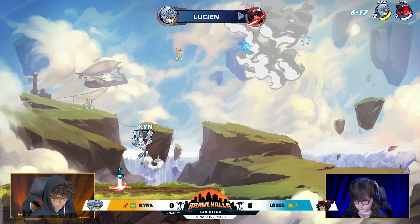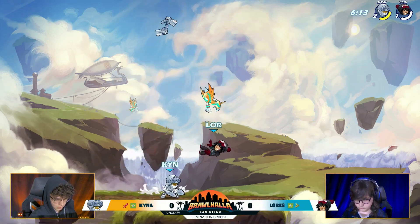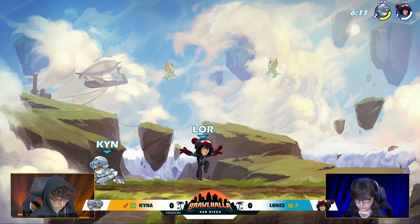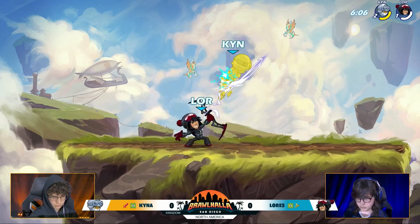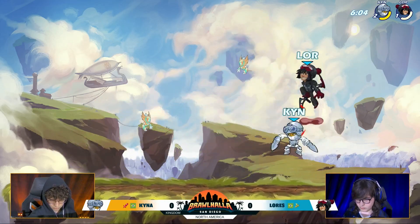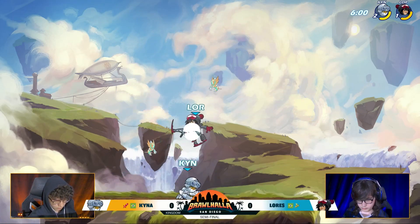I thought he might have gone for the D-Light side air, because he's so good at knowing when he should go for recovery versus when he should go for side air based on positioning and damage he has on his opponent. I think almost every single time he's gotten the down light in that spot where someone's peeking up over the corner, he's gone for the recovery. Nice double down light there, double recovery as well.